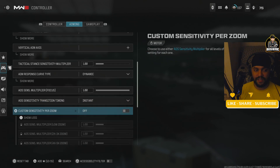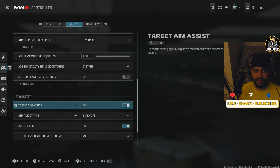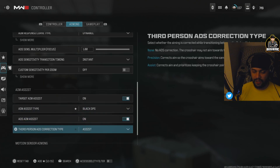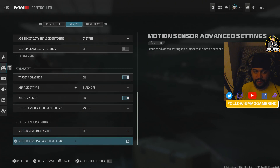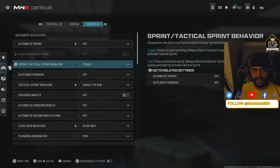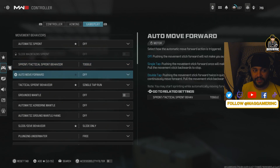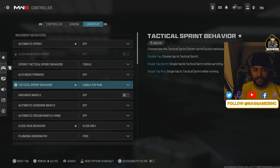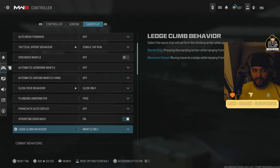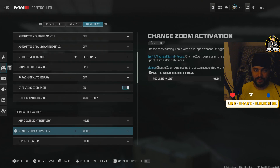Set aim response curve transition to instant — that is important. For controller players, I already covered aim assist and there's a separate video breaking down aiming. For gameplay settings, we talked about tactical sprint, so you can basically copy all of this — it will make your movement a lot smoother, though it takes a little time to get used to.